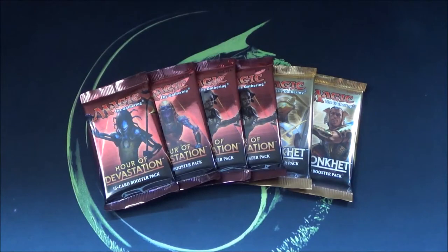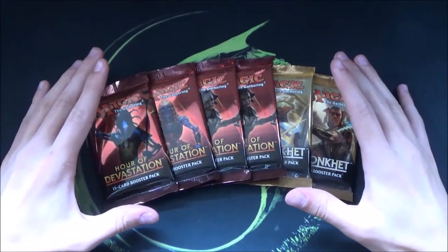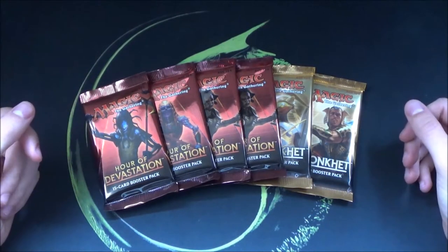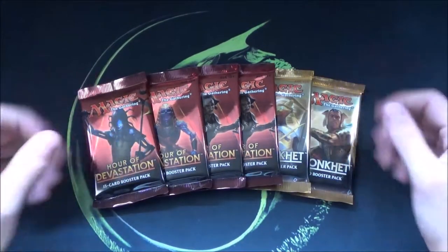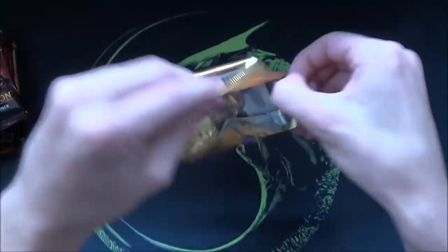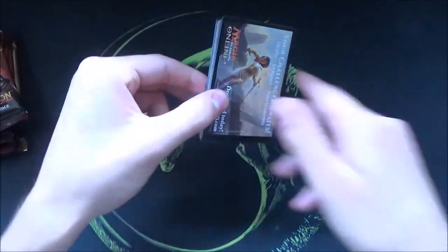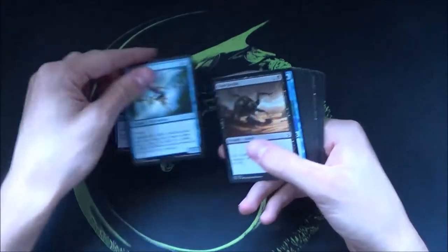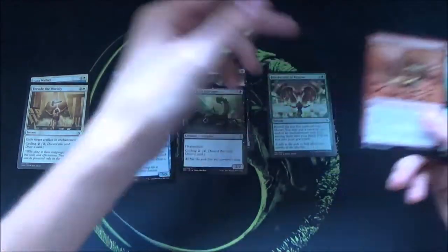Hello everybody and welcome back to another video. I'm back again with a sealed pool example of Hour of Devastation and Amonkhet, as you would get them in a local game store if you want to play sealed. I'm going to open these packs and see what we can make of it. I'll guide you through my choices and decisions — I've made a few of these before, but it was with Dragons of Tarkir and some other sets. So I'm just going to try to make a deck out of these cards.